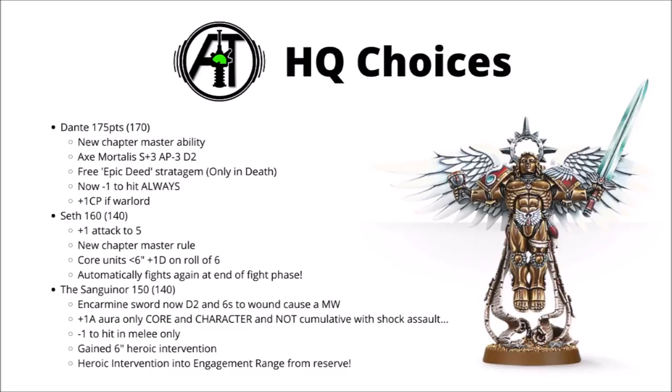The Sanguinor is a really quite interesting choice now at 150 points — Strength 6, AP minus 2, Damage 2, with unmodified wound rolls of 6 inflicting a mortal wound. His plus one attack now only affects core units and annoyingly doesn't stack on top of Shock Assault, which you're going to get most of the time anyway. However, he's minus one to hit in melee, he's gained a 6-inch Heroic Intervention, and his Miraculous Saviour rule means that if started in reserve, if an enemy unit charges a Blood Angels unit, he can suddenly set up within engagement range of that enemy and count as having made a Heroic Intervention. Combined with Angel's Sacrifice, this could potentially turn a whole game on its head.